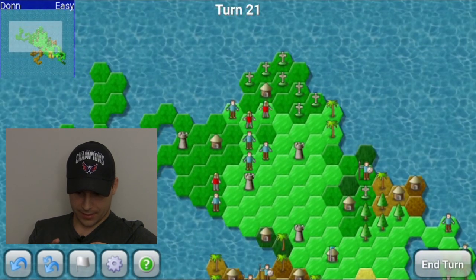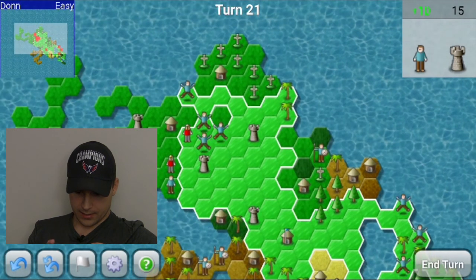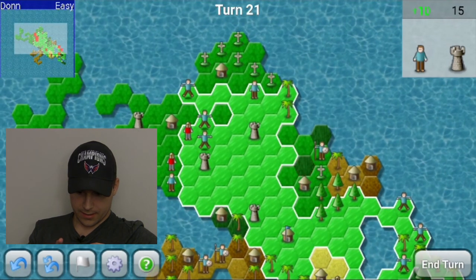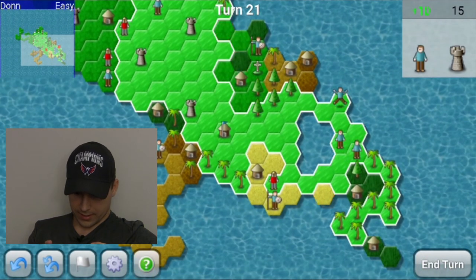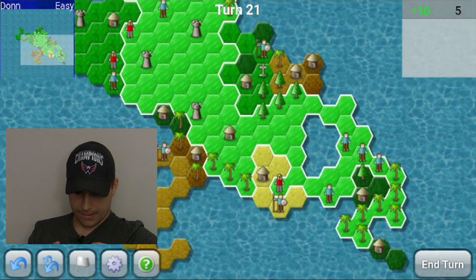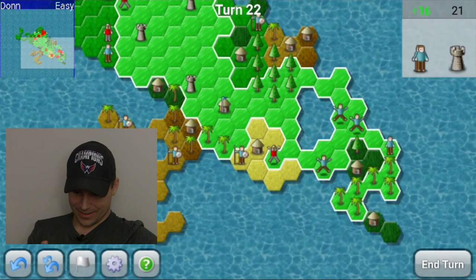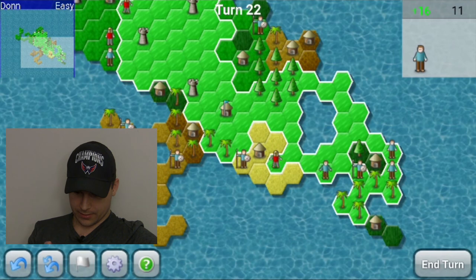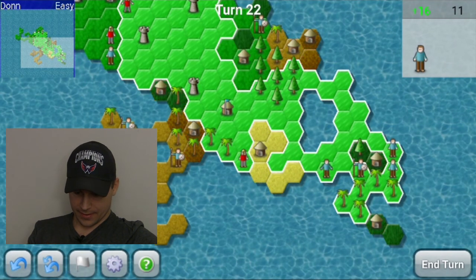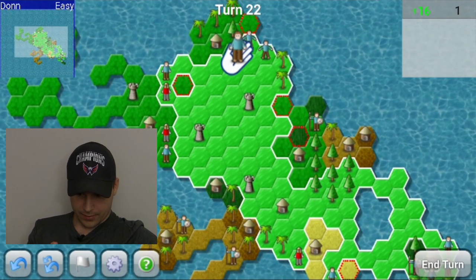I need spearmen — this is trouble. So if I defend there and defend there, take a little more land up here, and then secure land down here — that should be good. I just need one spearman down here; two would be nice. Continuing my campaign on both fronts.